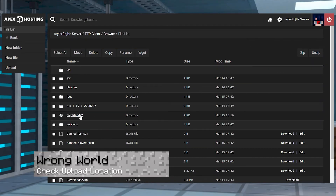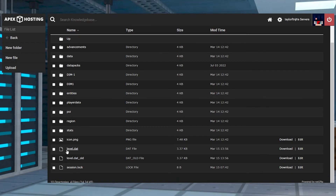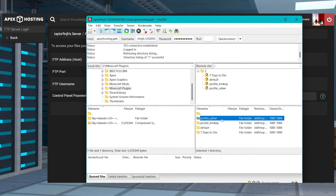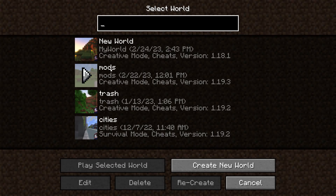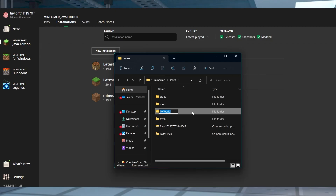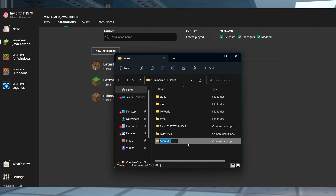If you are getting a new world but it's not the one that you uploaded, first make sure the world folder is uploaded into the main server directory and that the folder itself contains the level.dat file. Additionally, if you do have separate server profiles, make sure you're clicking the correct profile before uploading the world. If the server is crashing or certain buildings are missing, there might be an issue with the upload process or the world itself. Keep in mind that the server should match the version of the world you're attempting to use — if you're using a newer world on an older server version, it could cause a crash. We also recommend only uploading zipped files for your world rather than the entire folder, as this will transfer all the files at once instead of potentially encountering errors with each individual world file.